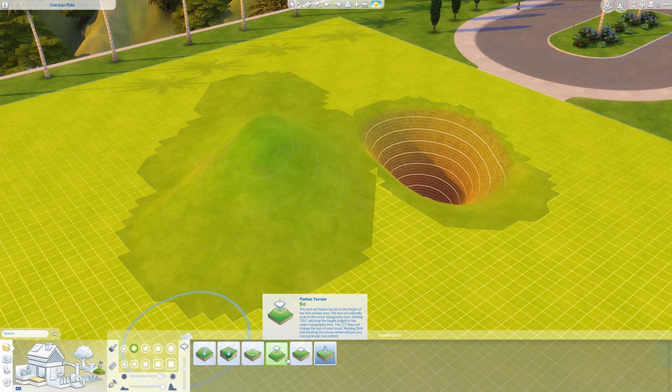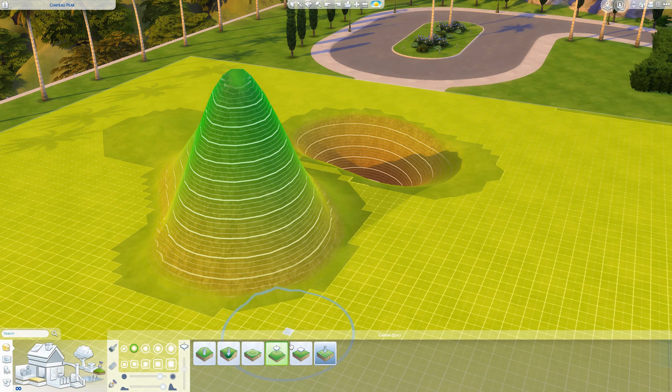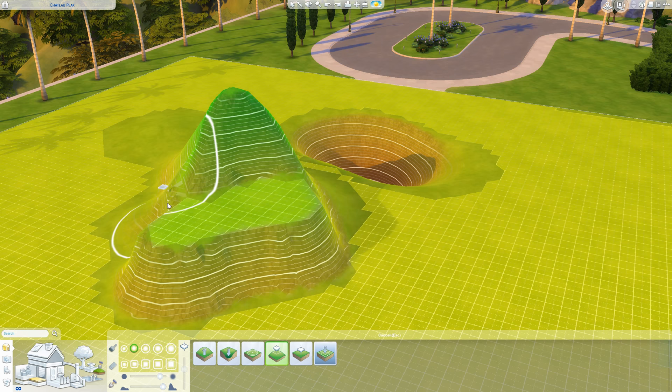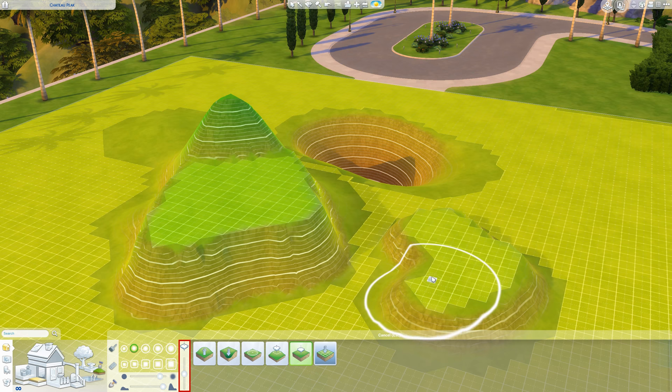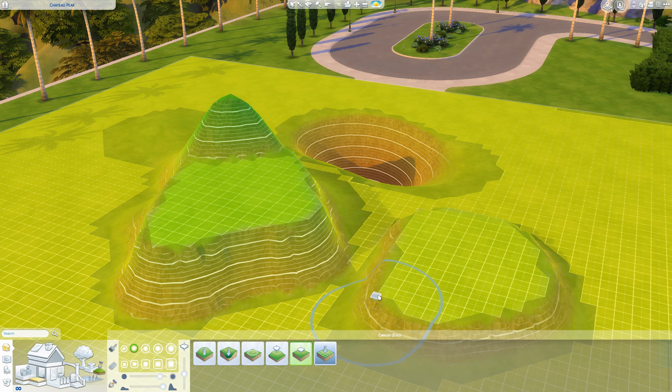Flatten terrain lets you choose a point of terrain that you want to apply to a bigger area. Just put the little square in the middle on the line of the height that you want, and it will use this as a reference point and apply it to the rest of the terrain. Flatten to height is pretty much the same but with a different mechanism — adjust the height on the slider and create the terrain at that height. And of course, flatten lot just flattens the entire lot.